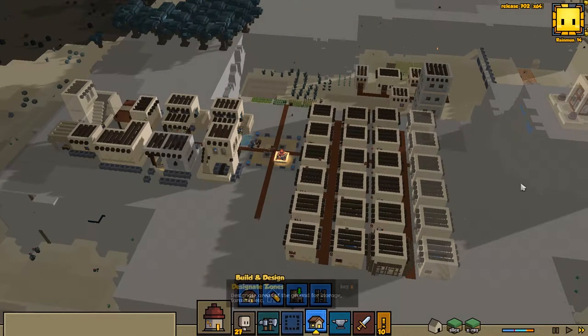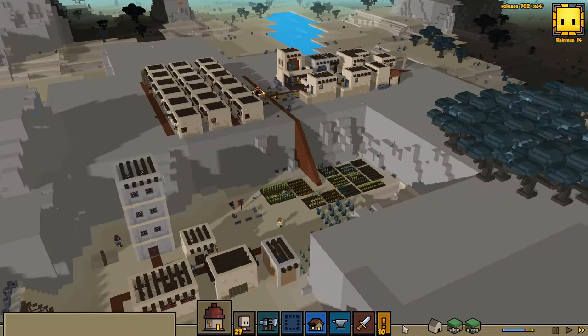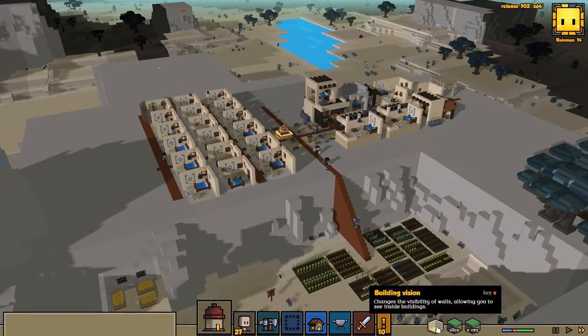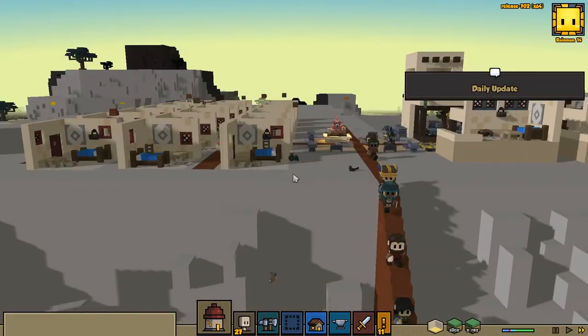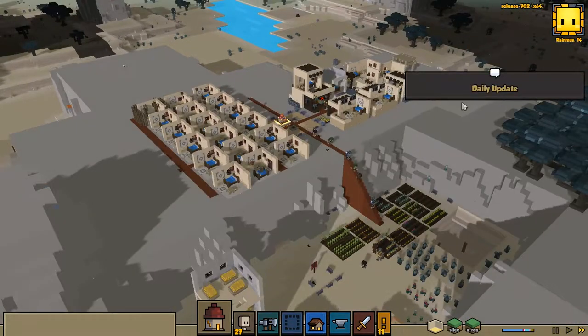I'm hoping that if we drop the buildings the framerate just tanks through the floor if I change the view. Now it has to load in all the little objects as well, which it does not like doing. We are experiencing some frame losses.